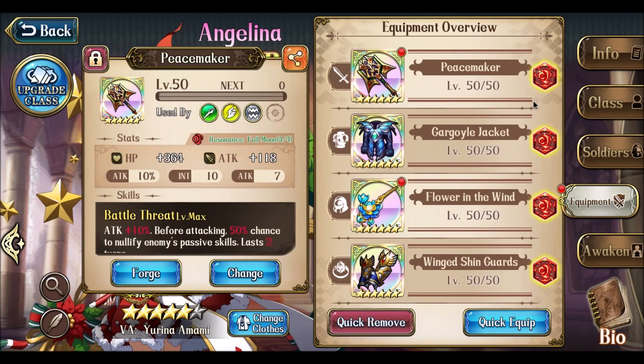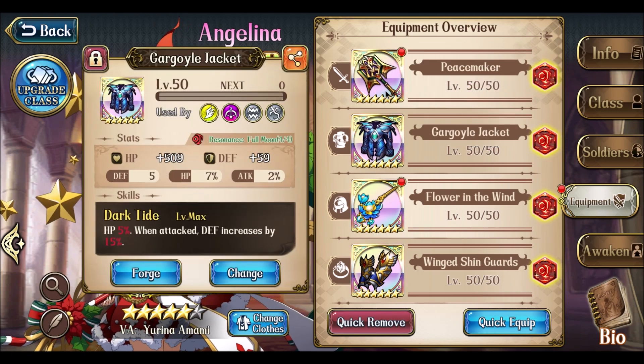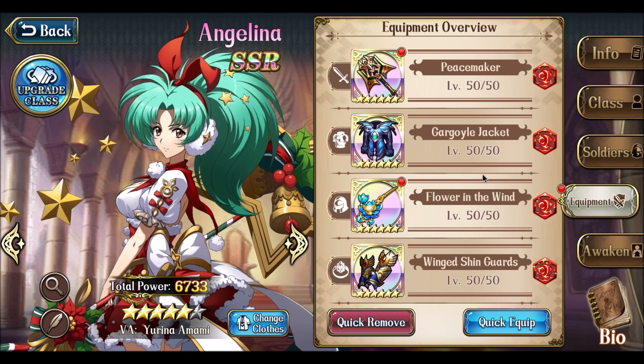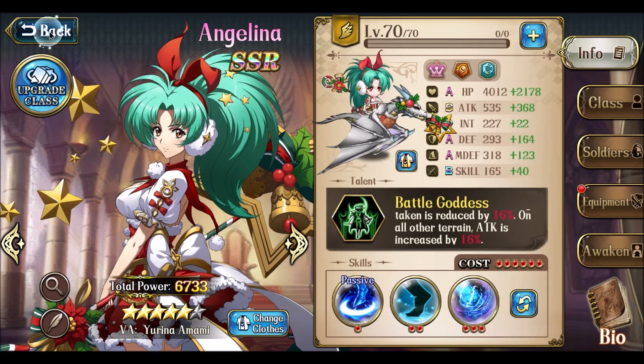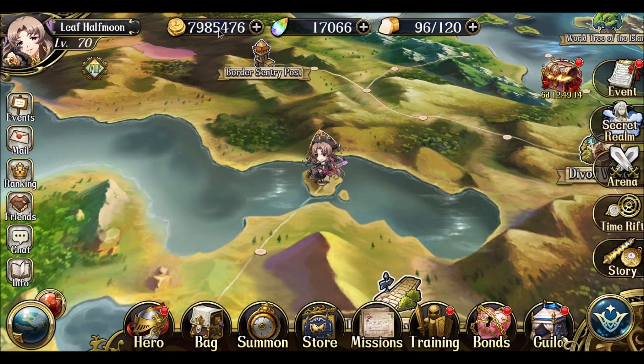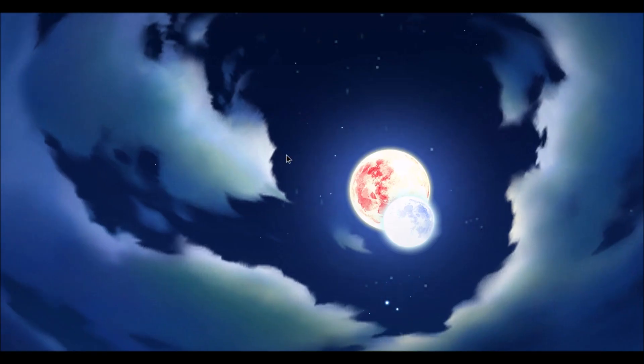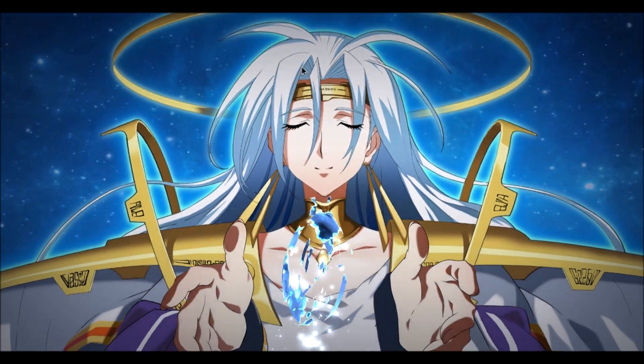I've been changing her enchants around to Full Moon, just to fully optimize her attack and defense during her turn. Unfortunately my luck with enchants lately has been pretty abysmal — my gold is actually much lower than before. I think it was over 10 or 11 million last time, but now I'm not even at 8 million simply because of enchant costs.